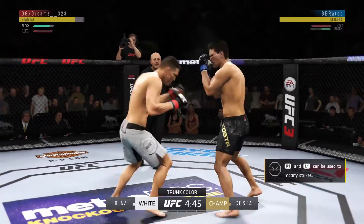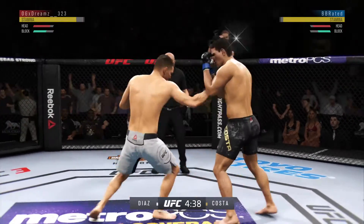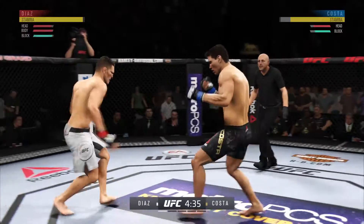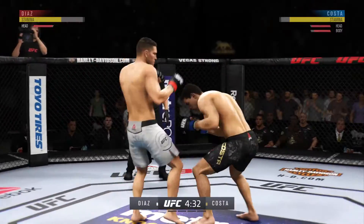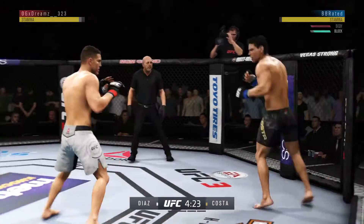Opens with the inside leg kick. Opens with the left hand and lands flush. Pretty strong jab there by Diaz. Nice knee to the body by Nick. That is a hard inside leg kick. Welcome to the jungle.